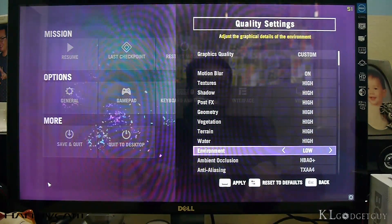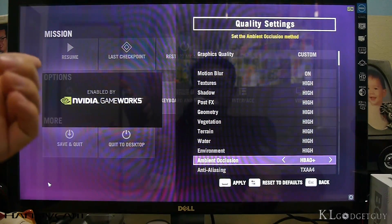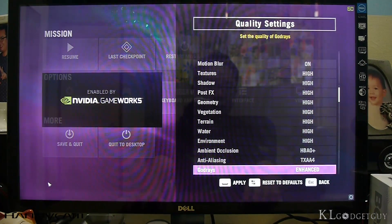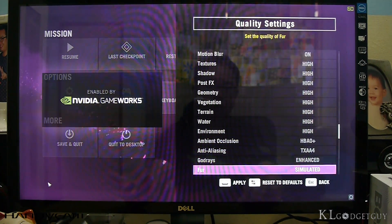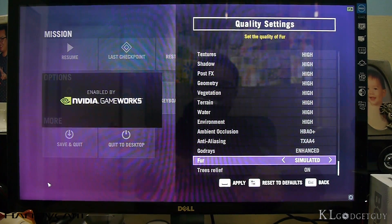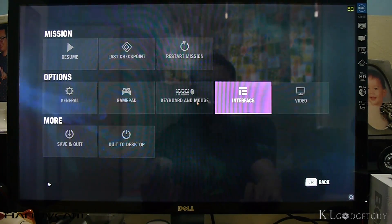There are a few Gameworks effects right here. Gameworks is a special effect from NVIDIA. There's ambient occlusion, as you can see with the picture there showing it's enabled by NVIDIA Gameworks. It has anti-aliasing on TXAA, which is multi-frame anti-aliasing as well, God Rays on Enhanced, and even Fur — it's all on Gameworks. So we should be expecting some really awesome graphics right here.